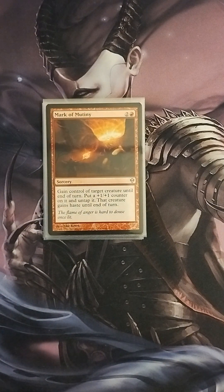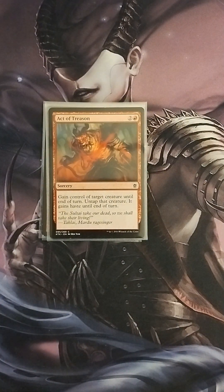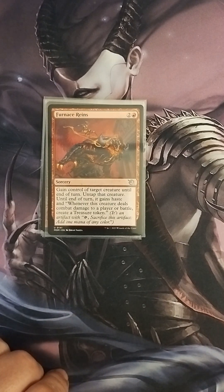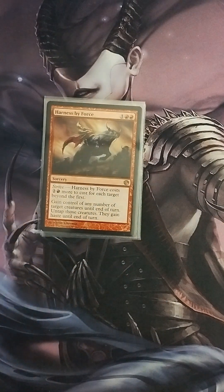Another theft card is Act of Treason — gain control of target creature until end of turn, untap it, it gains haste. Once again, we're always stealing creatures to sack to Tevish Sat. Furnace Rains basically does the same thing, and also has an ability where whenever the creature deals combat damage to a player you create a treasure token, giving a little ramp as well.